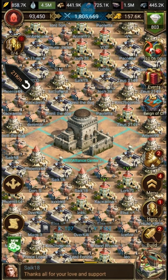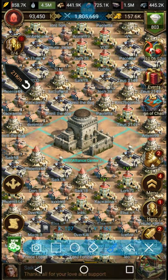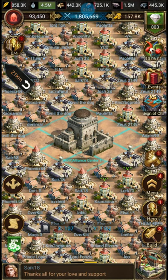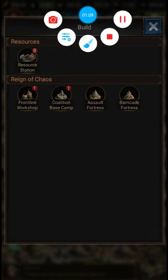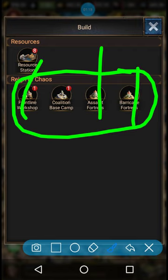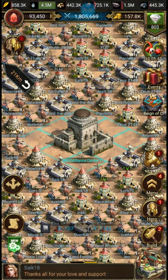You can also get to them via the Build tab. It lists all the buildings right here. I'll do a separate video for each of the buildings — Frontline Workshop, Assault Fortress, and Barricade Fortress. Today, we're talking about the Coalition Base Camp: what it's for and how it's used.